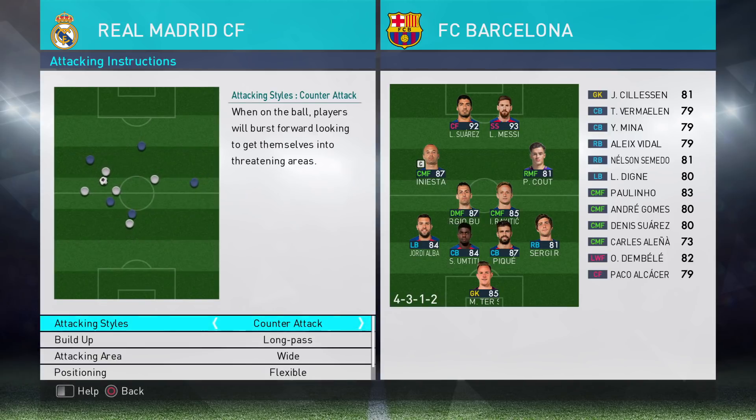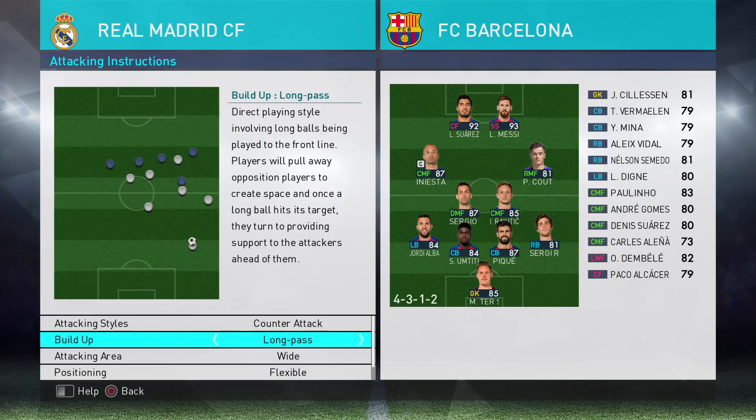I'm going to walk you through some of my attacking and defensive instructions and explain why I've done it. Counter-attack — that's pretty self-explanatory — it's going to get my four players up front as quickly as possible. Long pass, so I'm going to be very, very direct. I'm hopefully going to win the ball off Barcelona deep in my defensive lines and then play it to Kroos, who's got the pass ability to play it forward.